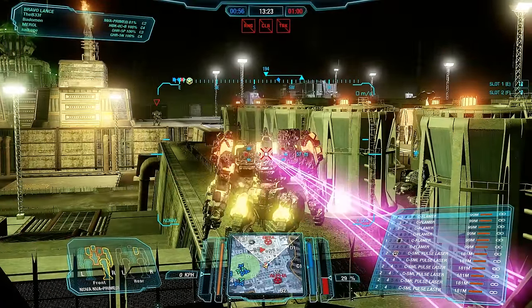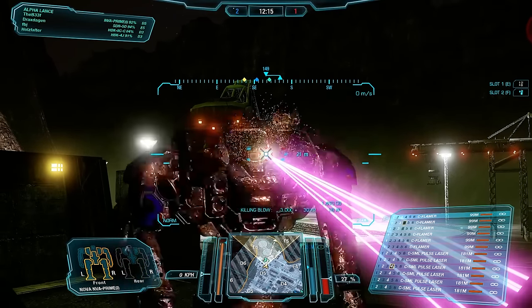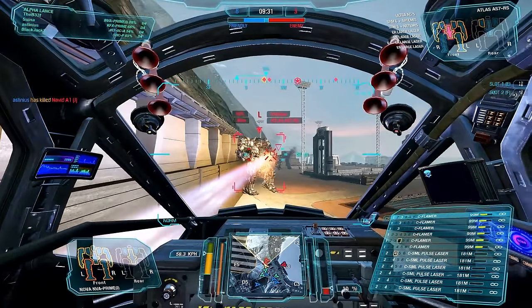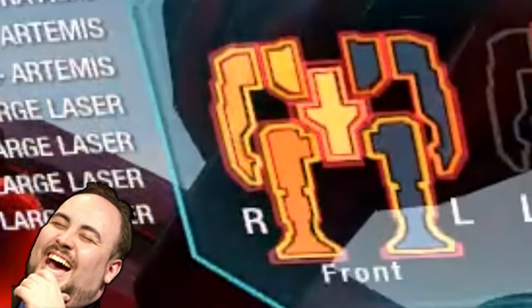So make sure to aim at the cockpit the instant they open fire. Since every mech has a different cockpit location, executing a headshot may take some practice at first. Always focus on the assault mechs first — they will succumb more rapidly to flamers since they have the most weapons. The heavier your target is, the better.